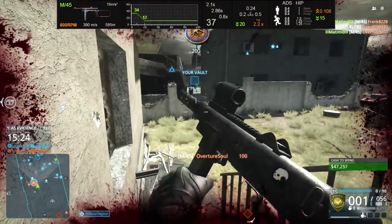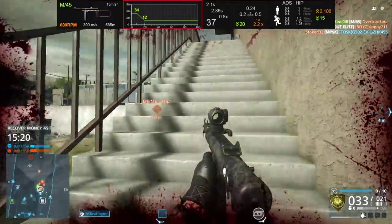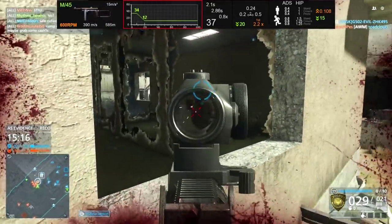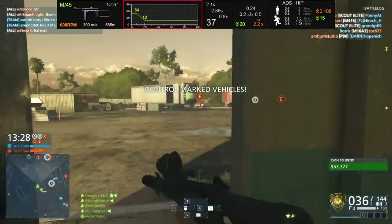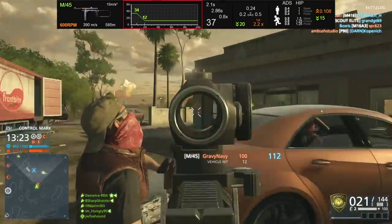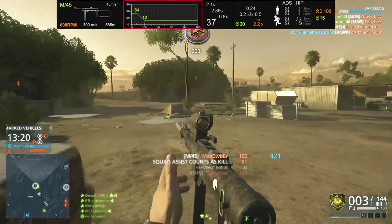Up close, it actually does 34 damage per round. You might be thinking, wow, that's amazing — that's as much damage as the K10 does in close encounter combat, and the K10 submachine gun is arguably one of the most overpowered weapons in Battlefield Hardline. So why would the M45 be terrible? Well, I will give it that — that is one nice quality.